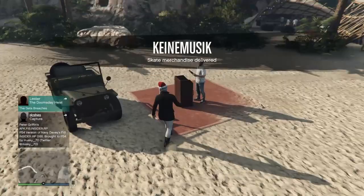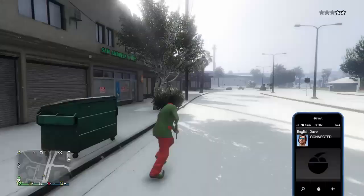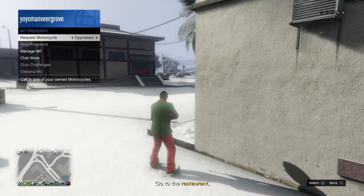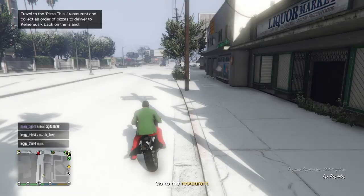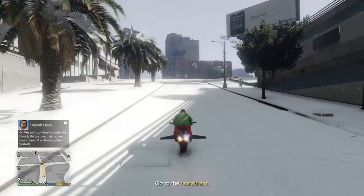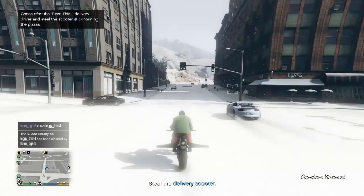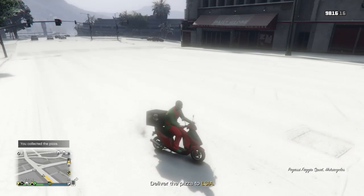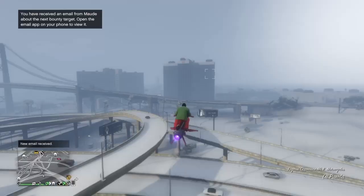Now let's move on to the third mission. For the third mission you will also get a call from Dave and start it just like the others. This is the last of the three missions. Remember, you need to complete the Cayo Perico Heist Finale to get the car for free; if you haven't done the Finale, you will unlock the trade price instead. For this mission, simply deliver a delivery scooter to LSIA, you'll be taken to Cayo Perico, and it's done.